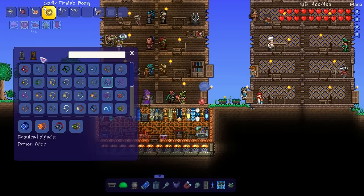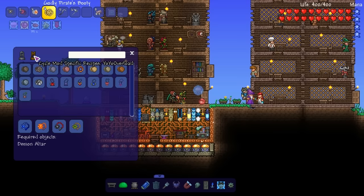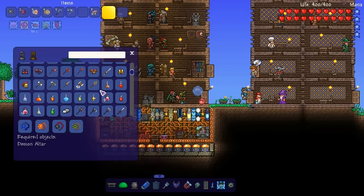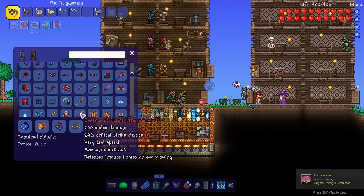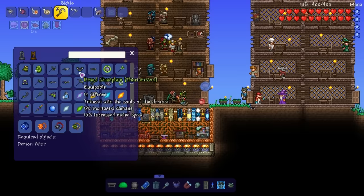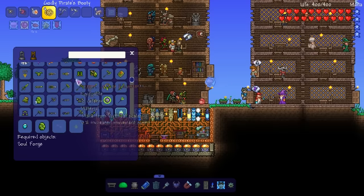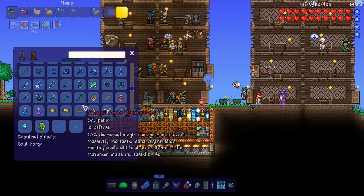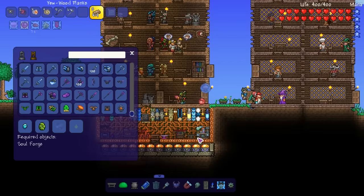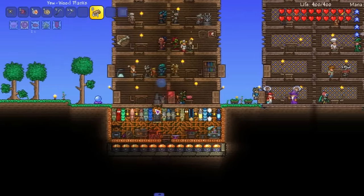My armor's kind of ass — that's something I want to work on. I can't mine anything Calamity right now, so we'll go to Thorium. I burped. There any armor I can make right now that would help? I don't think there is — not at the point I'm at. It's either this armor or the Flesh armor.